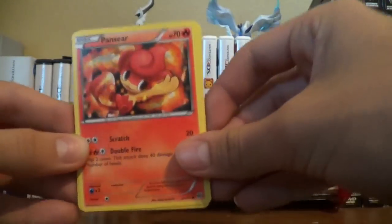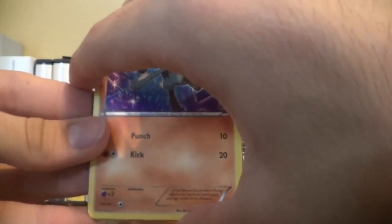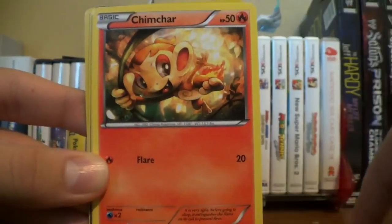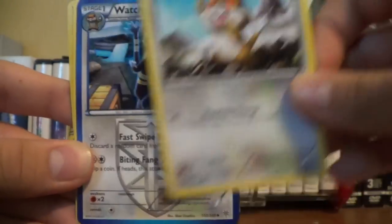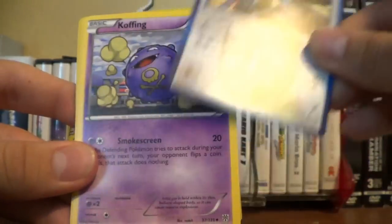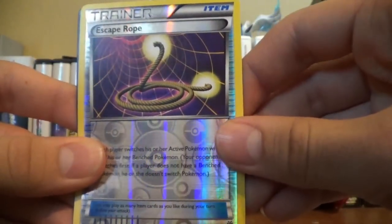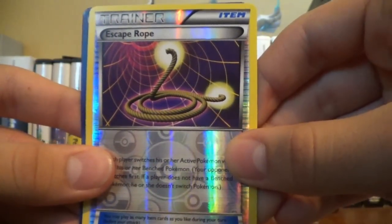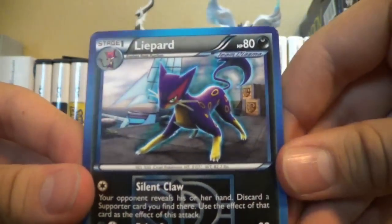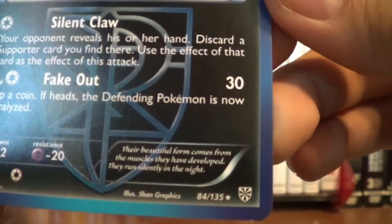Here we go — we have a Pansir, Joltik. Let me try to come up with that strategy I saw some people doing to keep them steady. Riolu, Chimchar, Petrat, and a Team Plasma Watchhog — just a regular card — a Koffing, Elgium, Escape Rope. Oh my god, is that an EX card? Is that an EX card or is it a Team Plasma? It's a Team Plasma Leopard — not holo, nothing — just a regular rare.